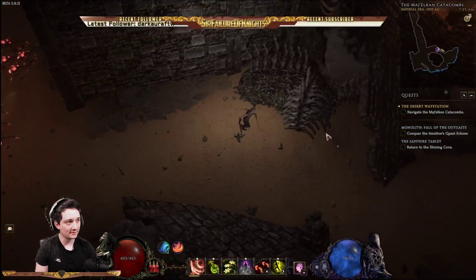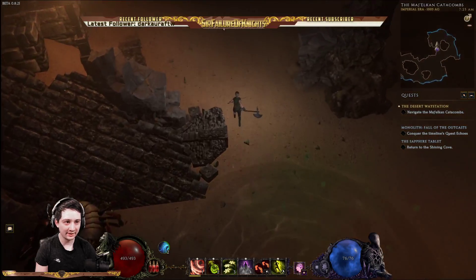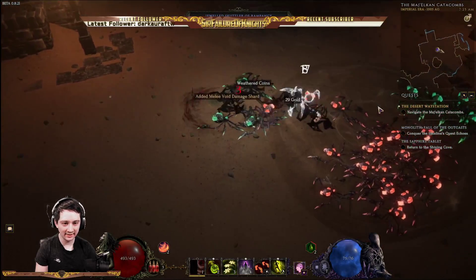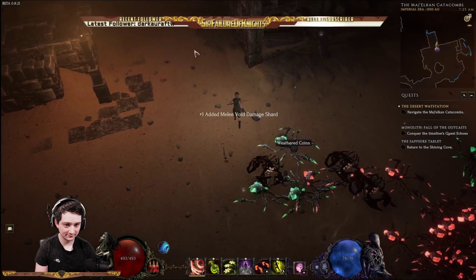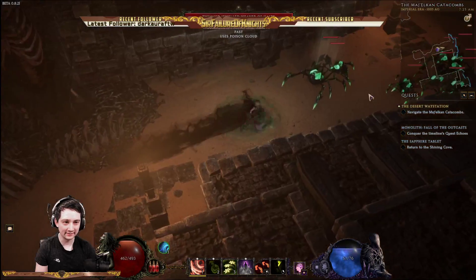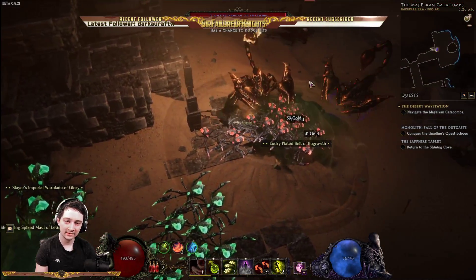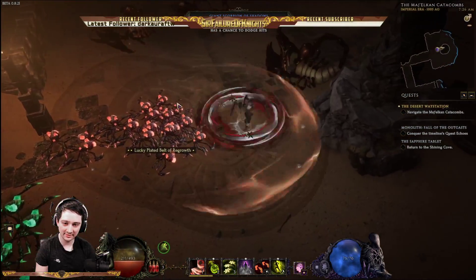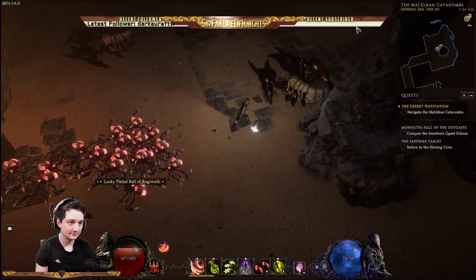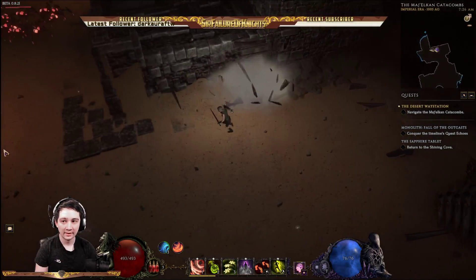I really gotta fix my camera — I'm way too bright. Maybe I'll spend some time today to do that since I'm getting off early. Dude, it shows my poison stacks — why can't I see their poison stacks? I'm surprised that's not in yet, it makes sense. You always see how many stacks of poison you're putting on the enemy — it tells you your percentage chance of stacking poison on somebody.